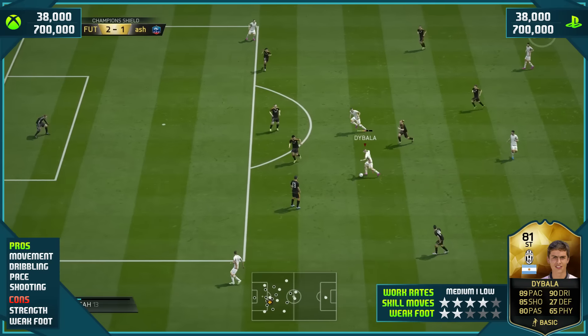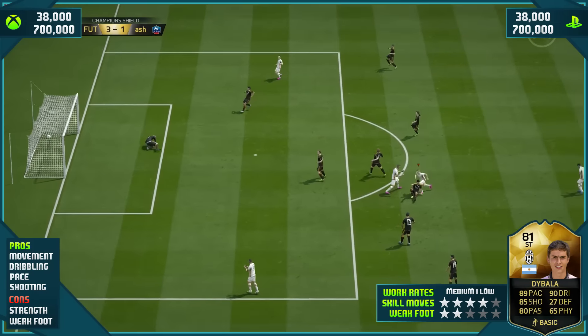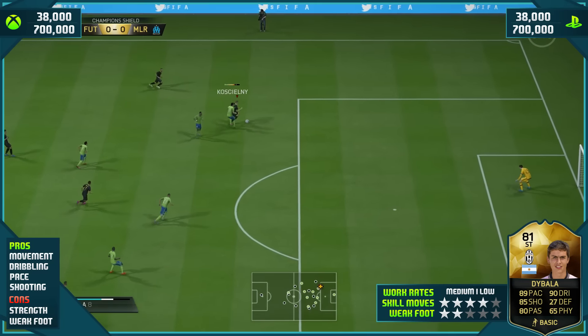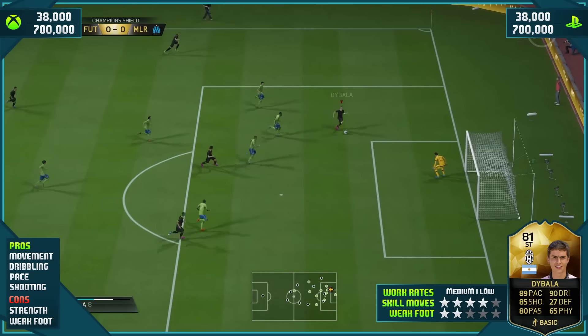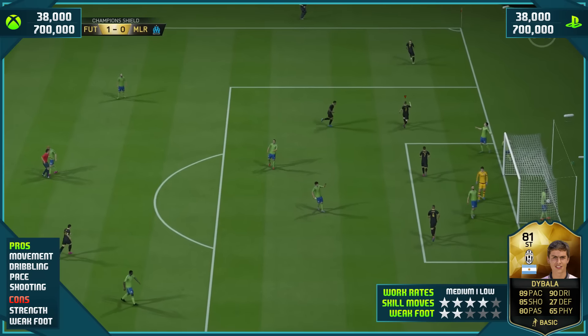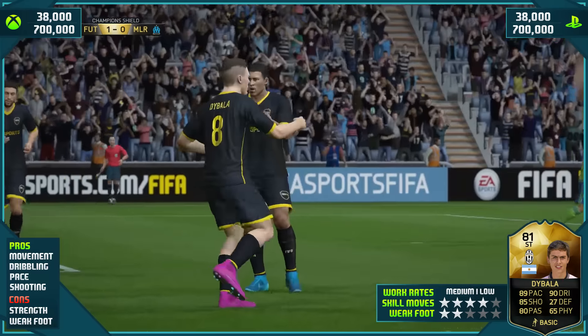And his pace — he does everything with a lot of pace. As you can see, a nice strike there with his stronger left foot. He does everything with pace, gets behind the defense with his pace. On the ball he is very very fast. His sprint speed is good and his acceleration is sensational at 91.